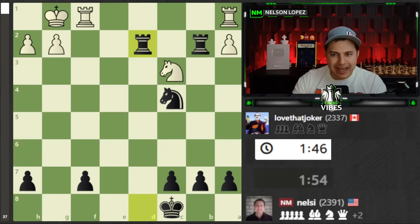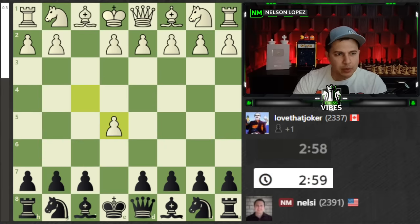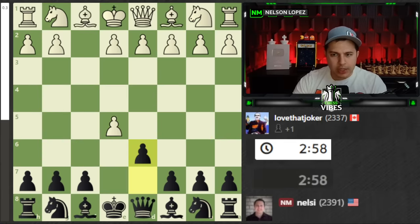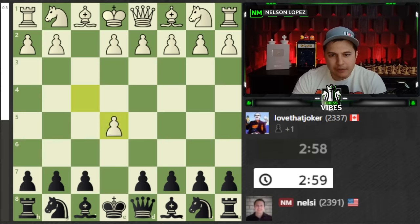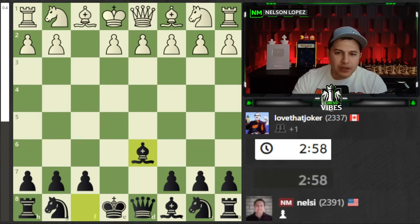Let's go ahead very briefly and see how we ended up here, and we're going to primarily focus on the Pigs on the 7th. F4, I played E5 — this is how I like to get into an aggressive position right away against F4. Just gambit a pawn.